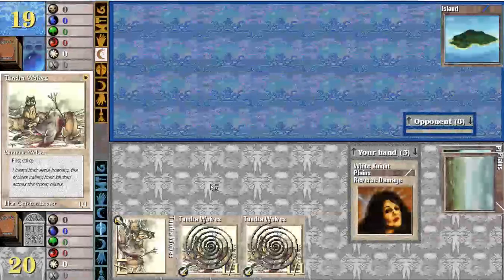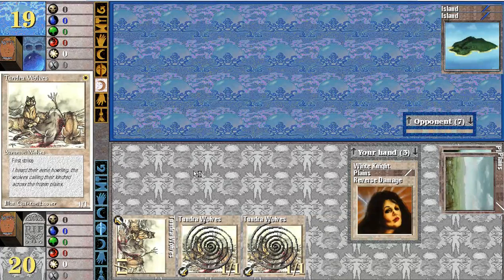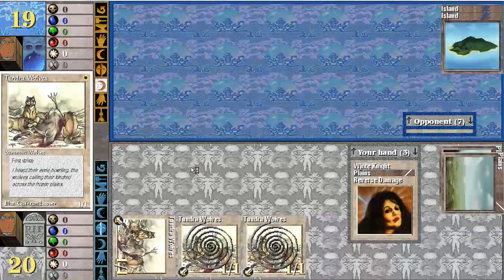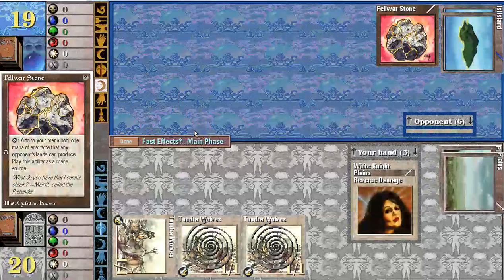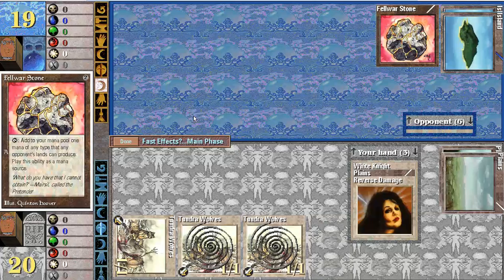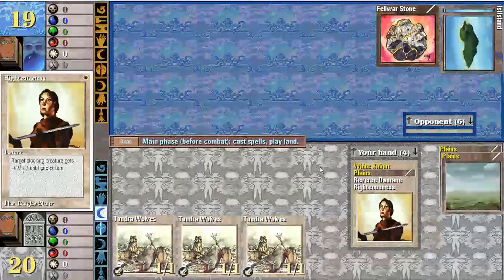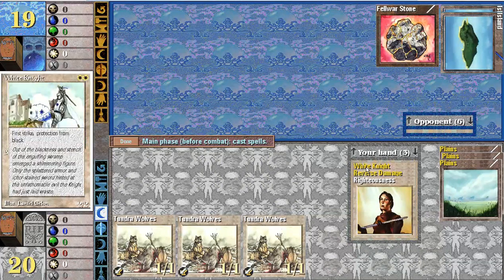If you ever want to play this game, you can find it. You can pay like 10 or 20 bucks for an actual physical CD online with a strategy guide, or you can download it from one of the Abandonware games — like a vintage game website where the games are all free. It's called Abandonware, Abandonware.net or something like that. Then just download an emulator like VMware. I'm using VMware version 14 — I think it's free. And that's all you need; then you can start playing.